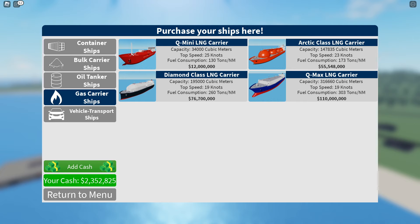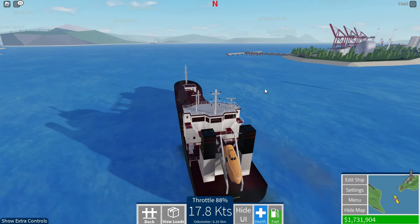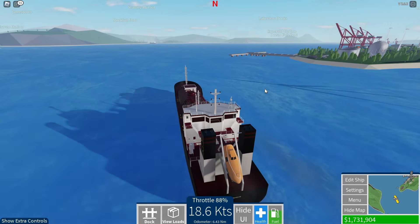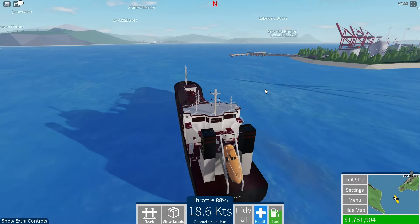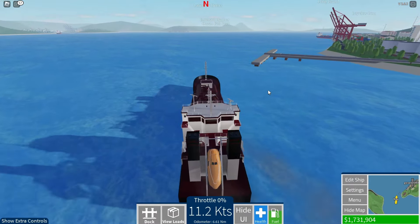At number 1, we have the gas ships. The starter gas ship is 10 million, which is pretty expensive if you're just starting out and don't have a ton of money. But if you go from Norfolk to New Haven, you can get 1.2 million or so per trip, which is a pretty good payout. The starter ship goes about 23 knots, which is pretty good. I don't have the Arctic class, but I'm assuming it's pretty good too.